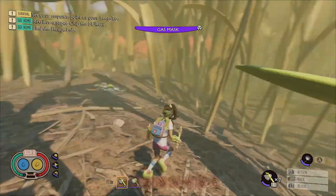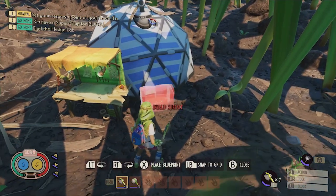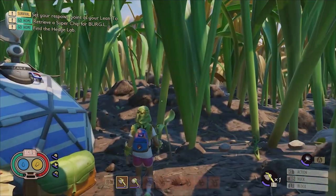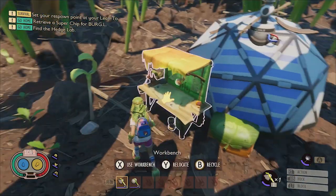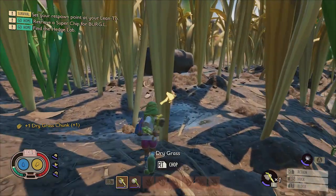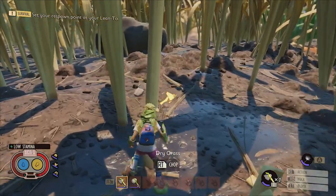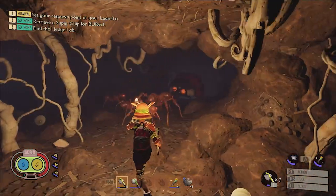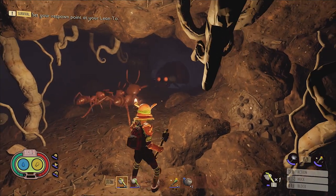You'll only need two fungal growth to craft a single bratburst, so once you have it you can make your way back to the first field station. I also recommend building a workbench at this field station in particular because it's located close to the red anthill and you'll need it to actually craft the bombs once you have the proper resources. You're also going to need dry grass chunks, which you can get by simply chopping down some dry grass found in abundance around the red anthill and the first field station.